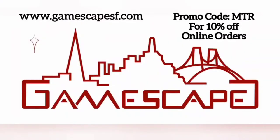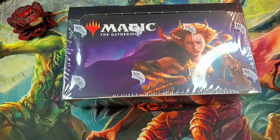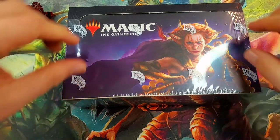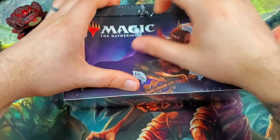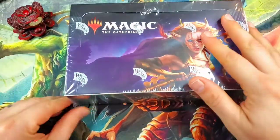Make sure to check out Gamescape San Francisco and their online store and use promo code MTR to receive 10% off. What's up Magic the Rescuing fans, we are going to open up our first Commander Legends draft booster box.